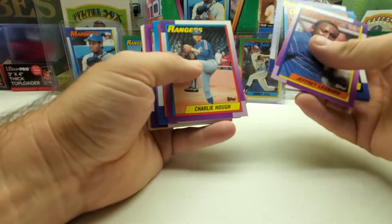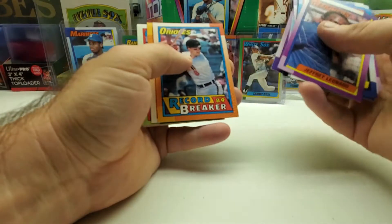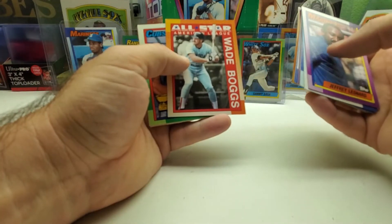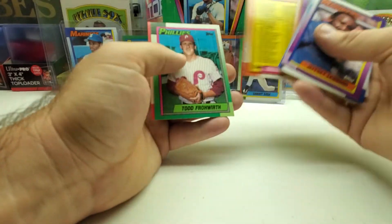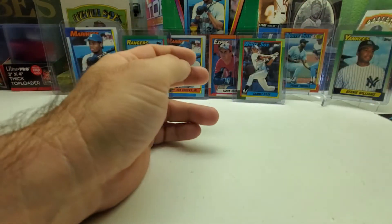Mickey Tettleton, Charlie Hough, Alfredo Griffin, Cal Ripken Jr. Record Breaker, Wade Boggs All-Star, Jerome Walton cup card, checklist — and that is it to end out this box. What a good box! We hit every single big card, and we hit the Griffey twice.